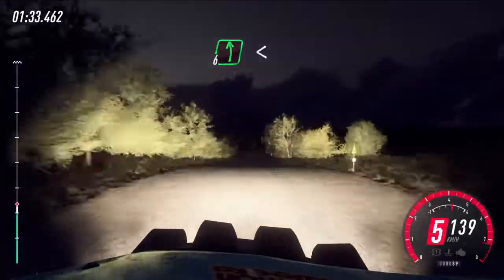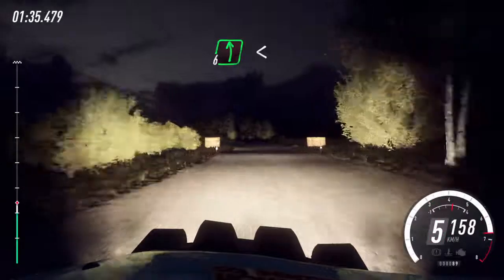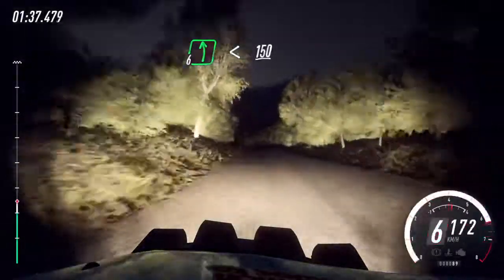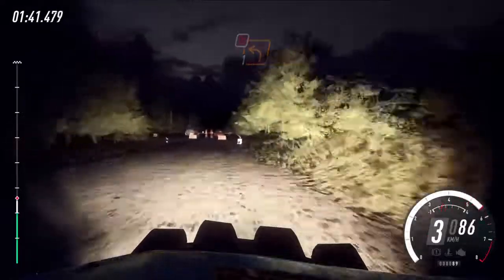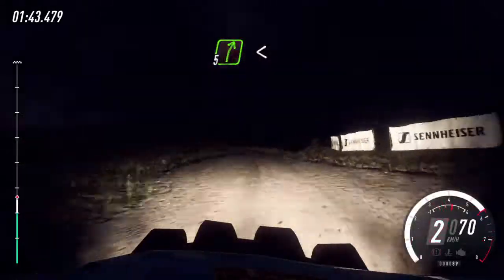Bump, into 6 left long, opens flat over crest, 150. Turn unseen, 1 left, don't cut. Into 5 right, opens, 130.